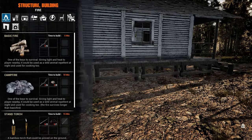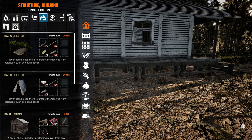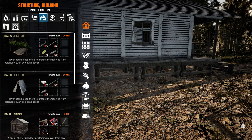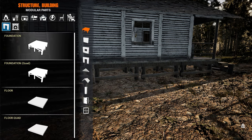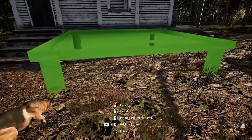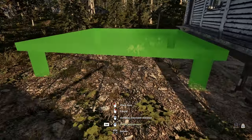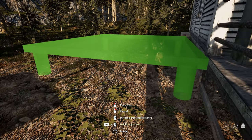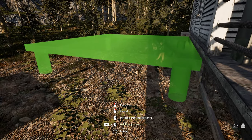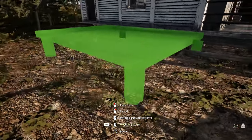I need to place a foundation first — for our saw bench. For the saw bench, the only way you can build it currently is by using the console command, and that is exactly what I'm gonna do, because there is no other way around. Anyway, I need to place it in kind of a straight line with this house, and we're not straight still. Sometimes it is quite difficult to place these things.